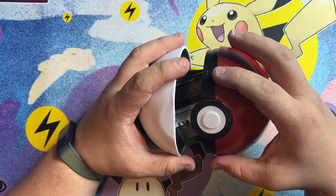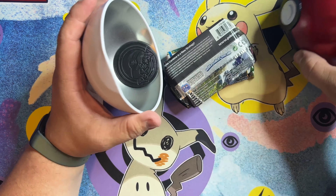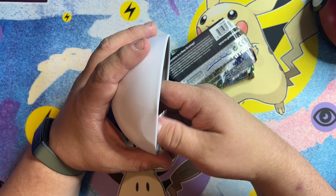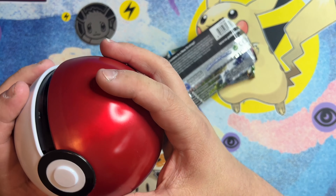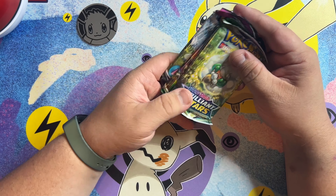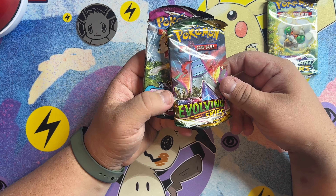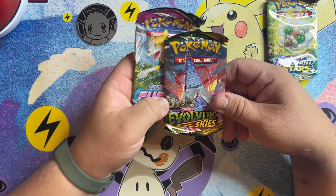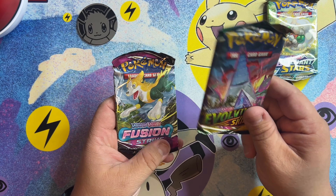I opened another one of these and I was pleased with the packets I got. With the Pokemon Go edition you get all Pokemon Go packets, but this one brings packets that I'm glad I got because they're hard to find. The Brilliant Star is always good. The Evolving Skies — for some reason the ones that are not Pokemon Go come with Evolving Skies.